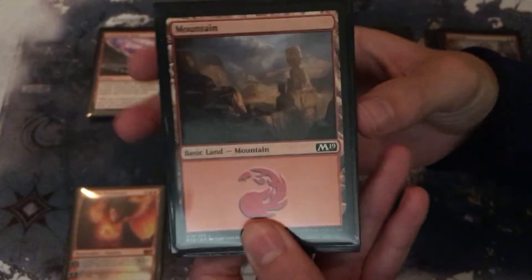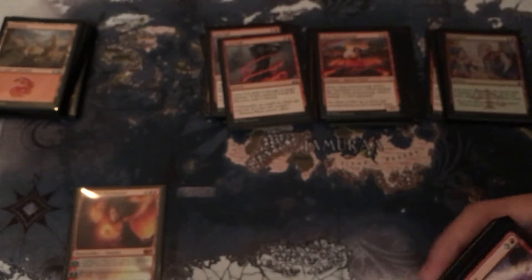Before getting into mass damage, let's cover the mana base: it's 20 mountains. We're running mono red, you don't really need much else. I'm sure there are some good mono red lands, but they're largely unneeded.